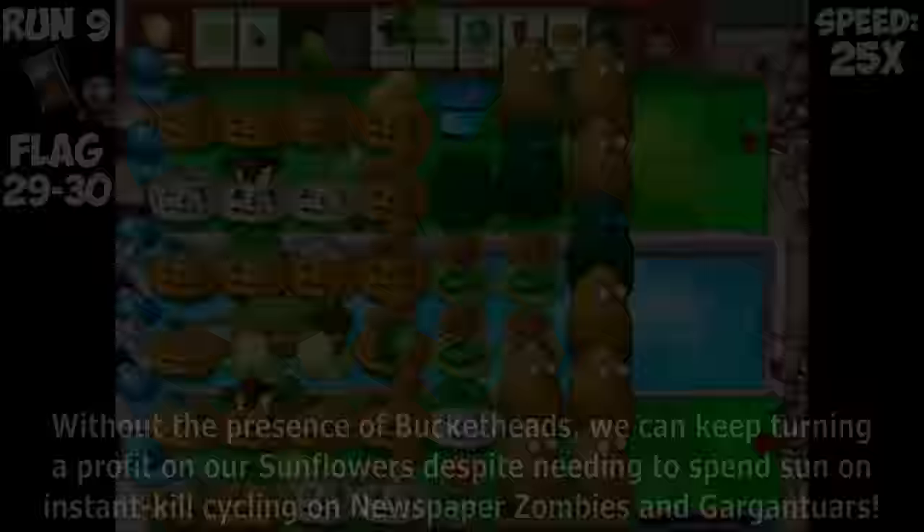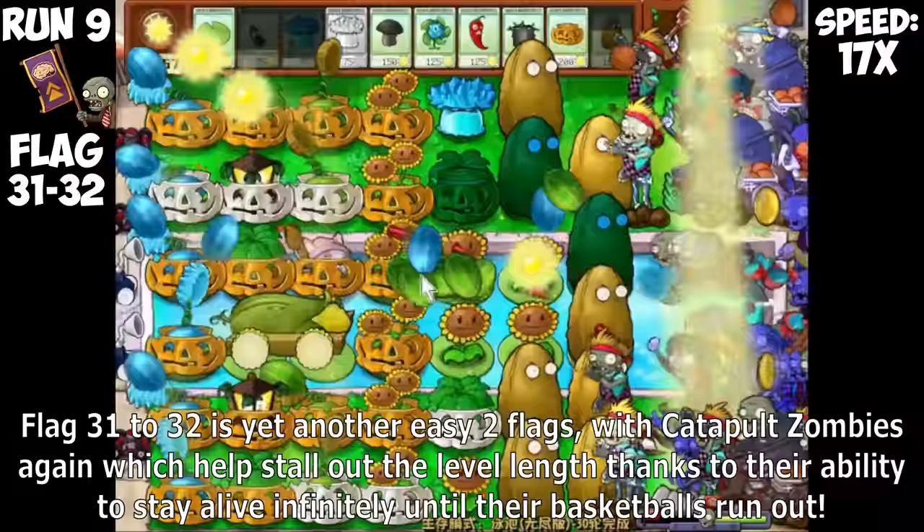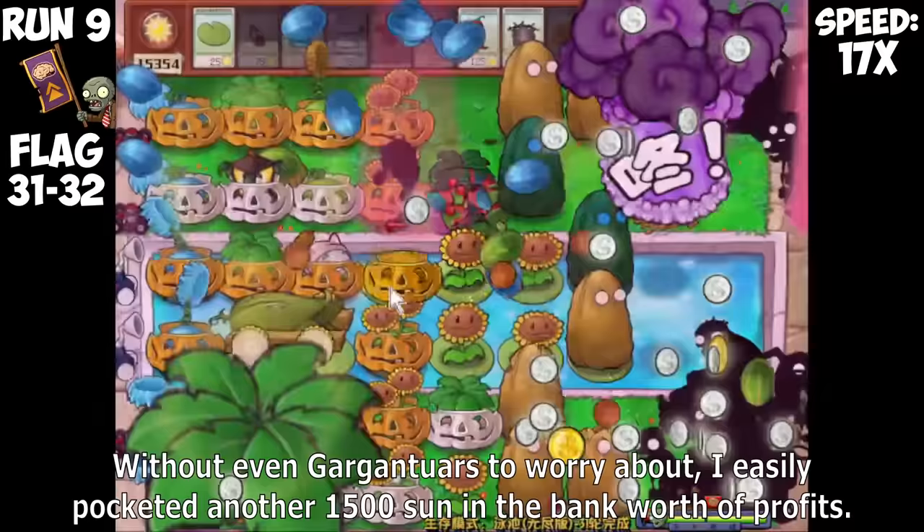This was absolutely massive as I needed to get more Sunflowers desperately, and this was just the wave to help us do that. Ending the level, we turned a 1,000 Sun profit. Without the presence of Bucketheads, we can keep turning a profit on Sunflowers despite spending some on instant kill cycling for Newspaper Zombies and Gargantuars. We end the next two flags making a profit of 2,500 Sun, bringing us back to a safer zone. Flag 31 to 32 is yet another easy two flags with Catapult Zombies, and I easily pocketed another 1,500 Sun in the bank.